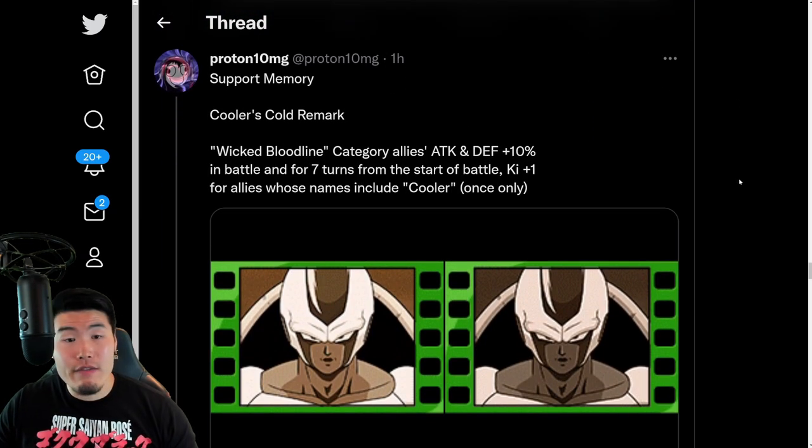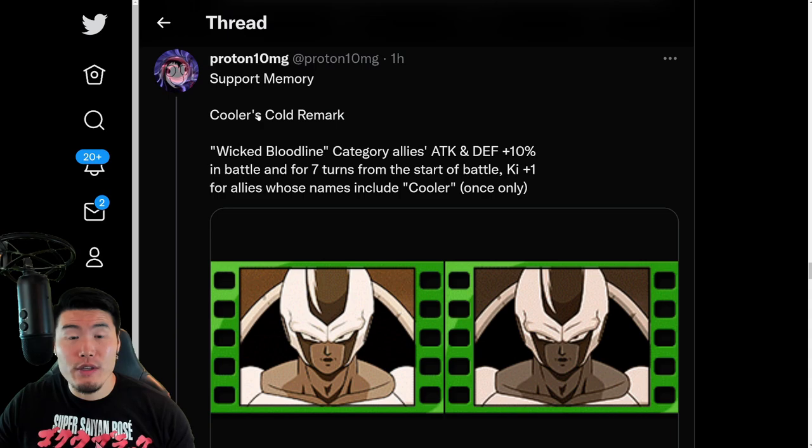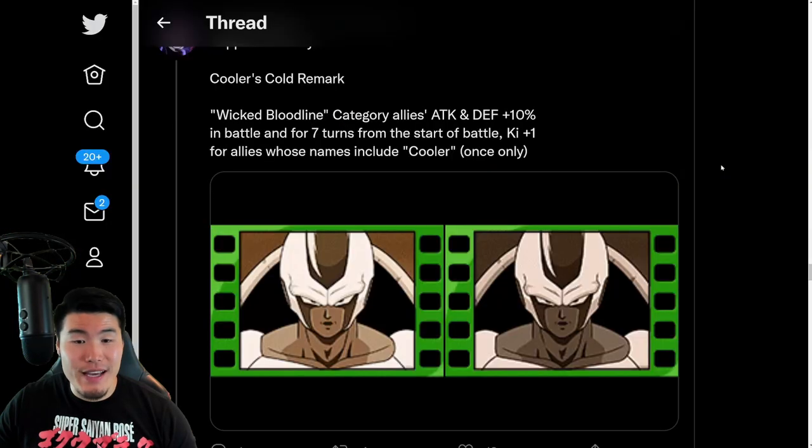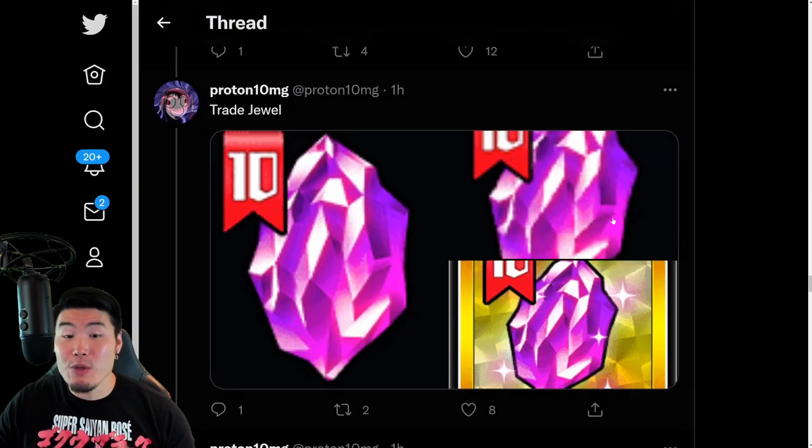And from there, we have a new support memory called Cooler's Cold Remark. And this gives Wicked Bloodline category allies attack and defense plus 10%, I think, for 7 turns. And also Key plus 1 for allies whose name includes Cooler once only. So there you go — that is the new support memory.